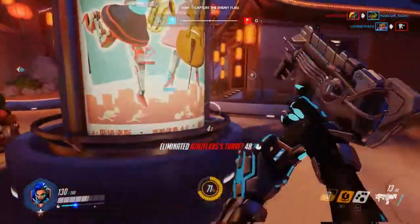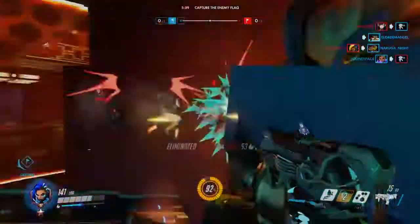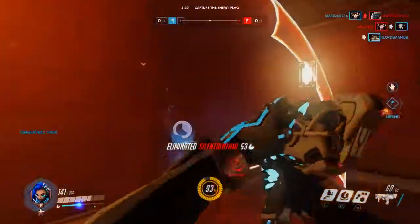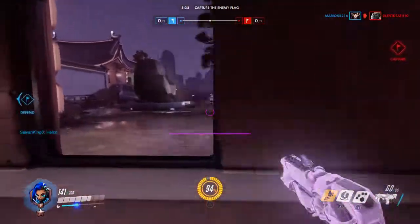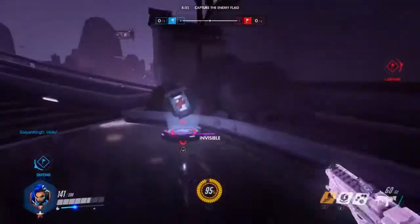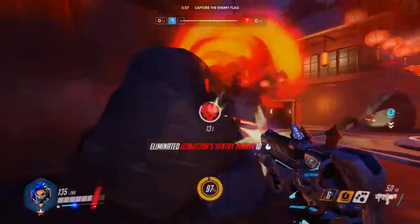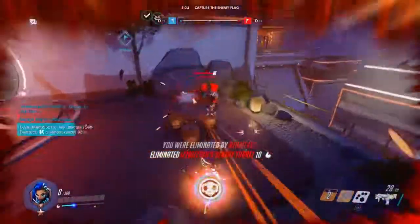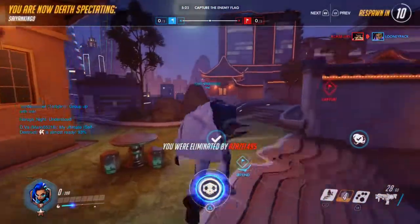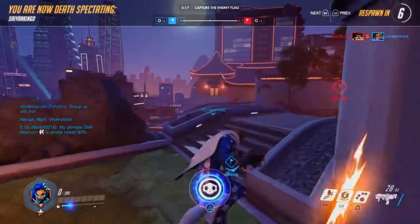Another character I think will be played a lot in this game mode is Sombra. Her invisibility cloak is going to come in handy to sneak up behind an enemy team. The only downfall is that you can't pick up the flag while you're invisible, which I think you should be able to do. If Winston can grab the flag during his ult, you should be able to grab it while invisible — and once you capture it you obviously get shown on the map anyway.